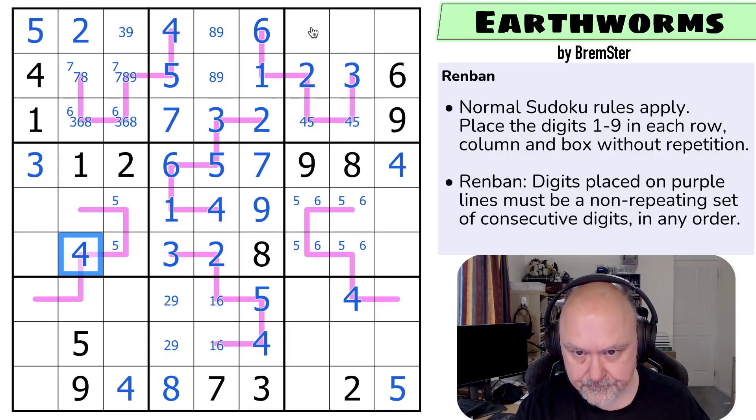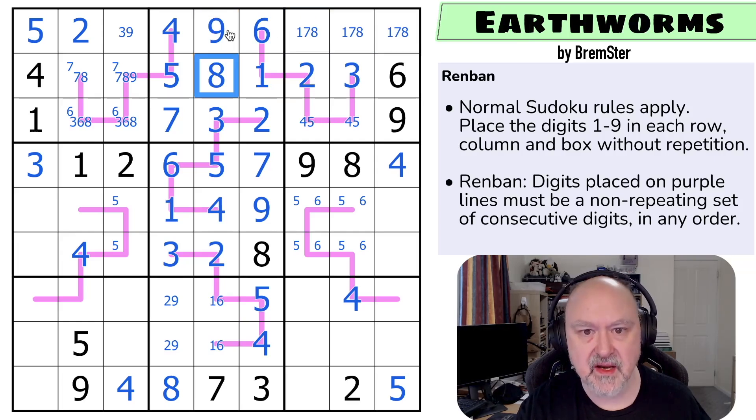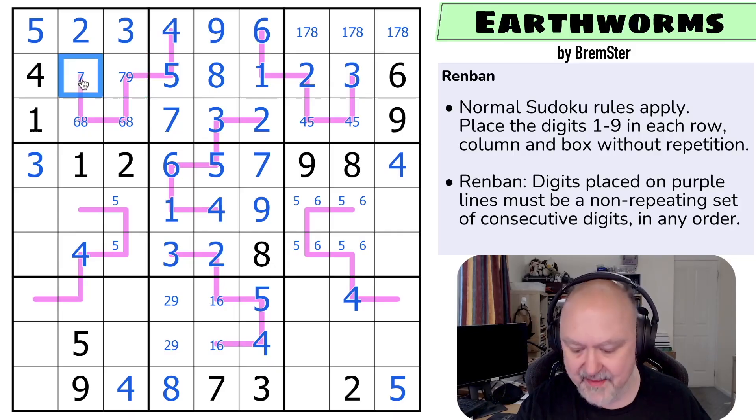Now four isn't in any of those cells because that four sees all of those in the box and that one in the column. So that's a four, which puts four in one of those two. But that four looks down — saying that's the four. Now four can't be in any of those or any of those. Four is in one of those two, but that four looks across saying that's not the four — that's the four.